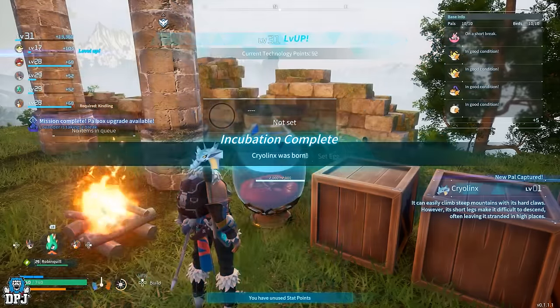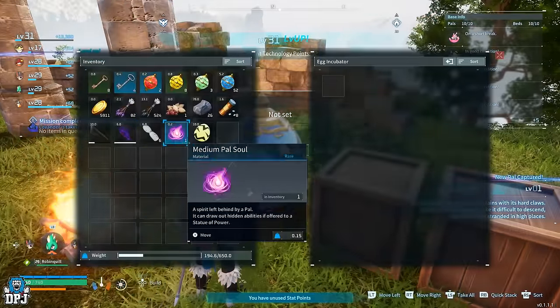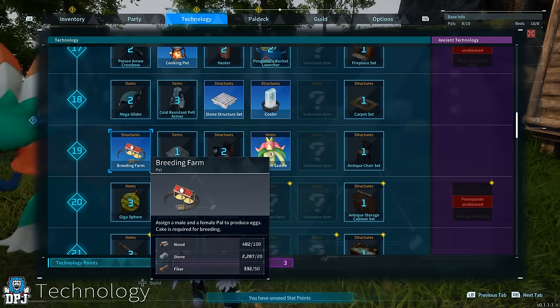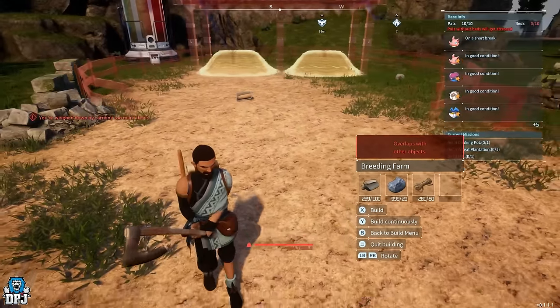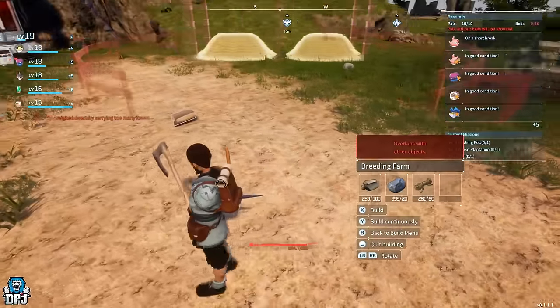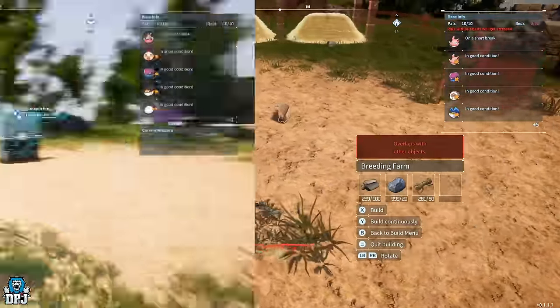First things first — to initially begin the process of breeding, you need to be at level 19. At this level you can unlock the breeding pen blueprint. To build it requires wood, stone and fibre, all easy to obtain. But be warned, this breeding pen is pretty big. For myself, finding a place to fit it, I had to more or less rearrange my entire base.